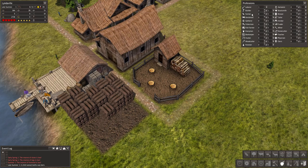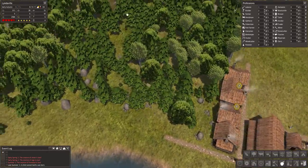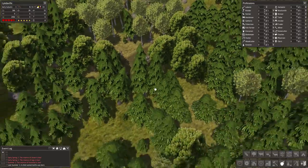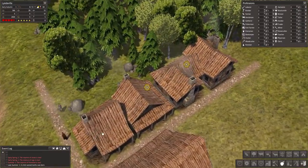Alright, so we got our one wood cutter there. We're gonna keep two builders around for now, but after we get that gatherers hut built I think we will call it an episode. A child was born — I don't even want to try and pronounce that name.